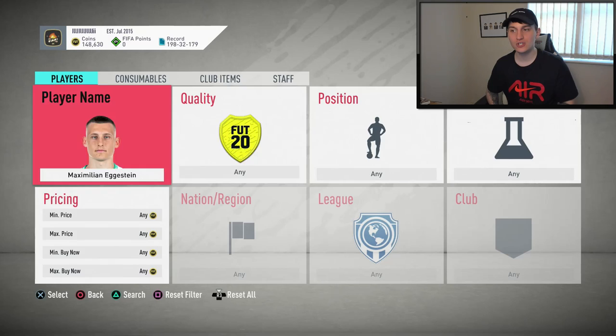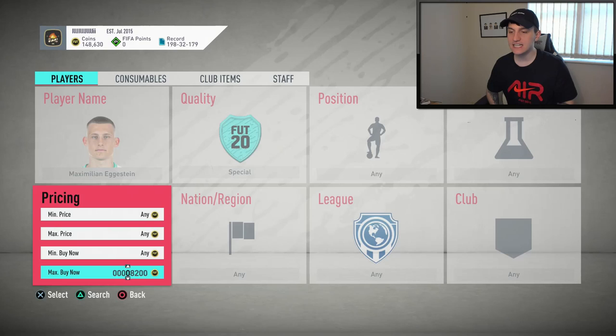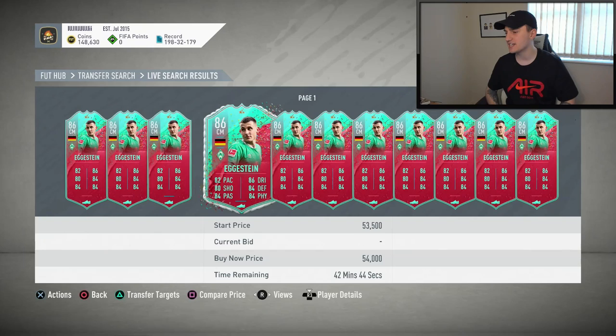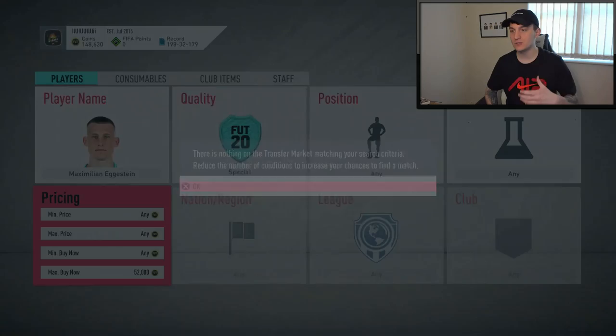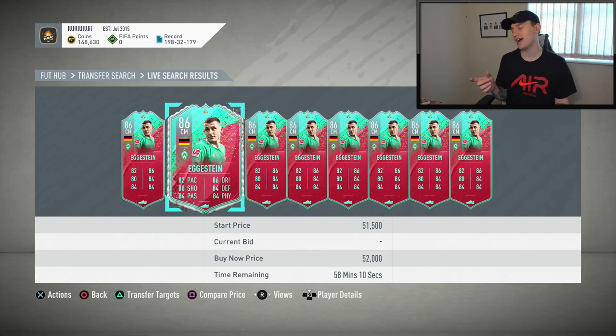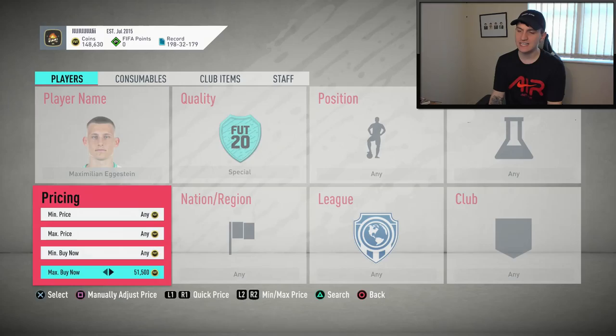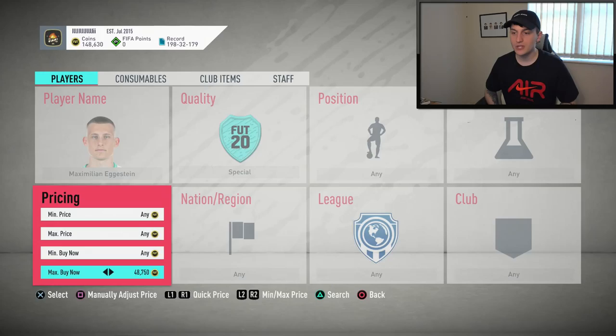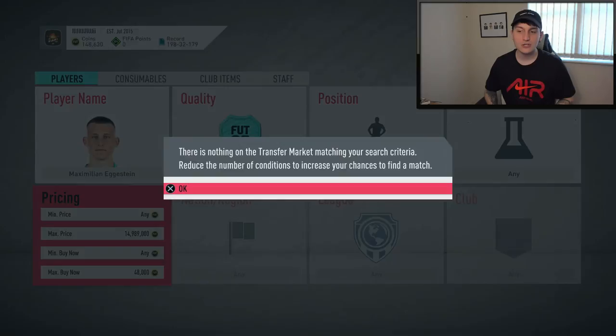Next up, we're going to be going for someone called Ekstein. He only has a FUT Birthday card as a special card, and right now on the market he's actually going for around 54,000 coins — that's a pretty decent price that you guys could easily jump on. His price does look like it's going up slightly, insta-selling around 52k. To make profit, I'd need to buy at around 48k, so buying at 48k and selling at 52k would make 1,800 coins per card.